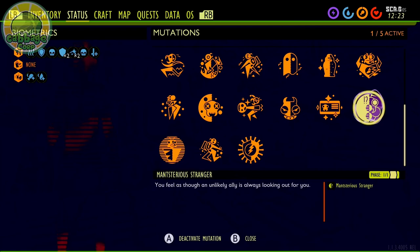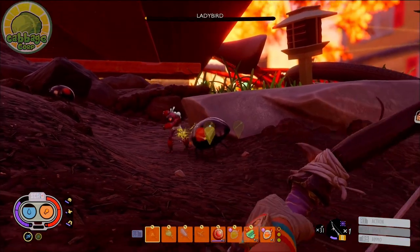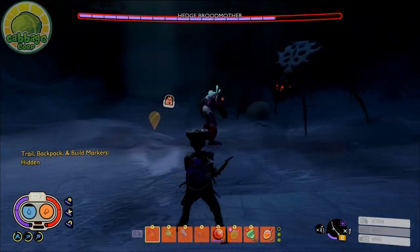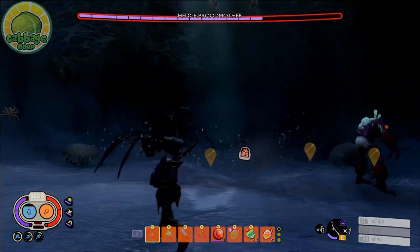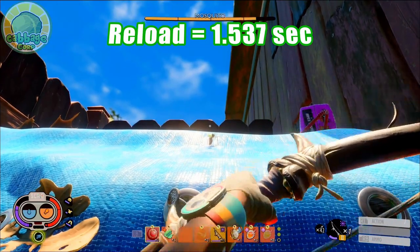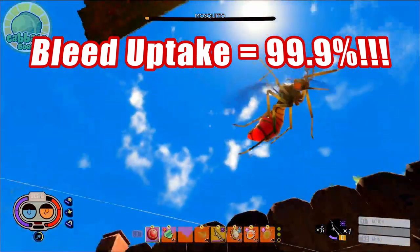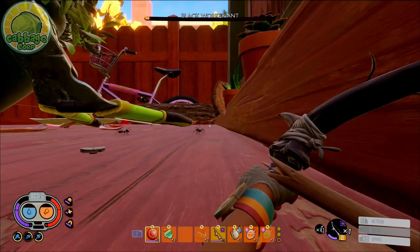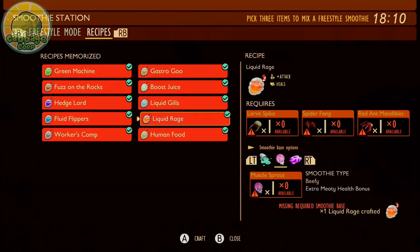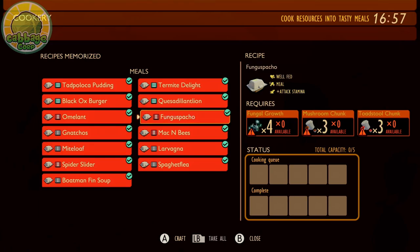Then we have Mum's Genes and Mant's Mysterious Stranger. Good old Mum gives us a 10% chance on each attack to summon a Spiderling ally, and Mysterious Stranger a 1% chance to summon our favorite Stun King, the Mant. Thanks to the Broodmother Trinket, not only will our summons take the aggro off us and dish out damage and stun, but they also apply poison with every hit that deals a nasty 150 damage over 10 seconds. We utilize the Insect Bow, with its quick reload time of 1.537 seconds, keeping the bleed effect applied 99.9% of the time, giving us a near-constant 20 DPS on top of our weapon's damage. We top things off with Liquid Rage for 10% more damage or Green Machine for Hyper Stamina, and the Meal Might Loaf or Fungus Pacho for 10% attack stamina reduction.